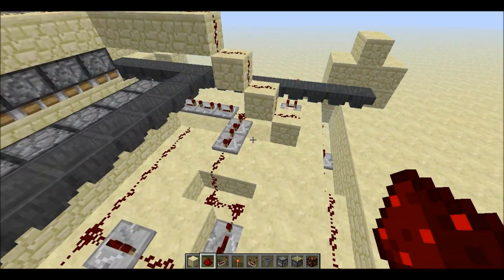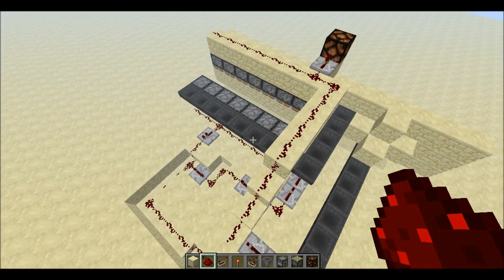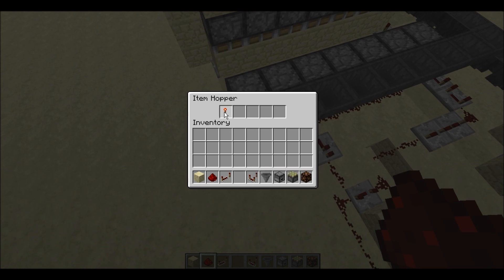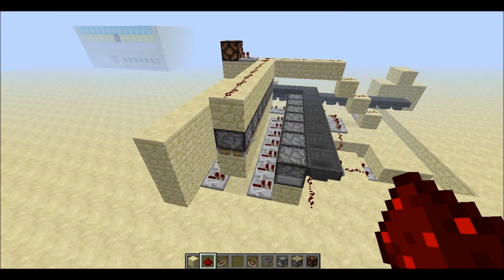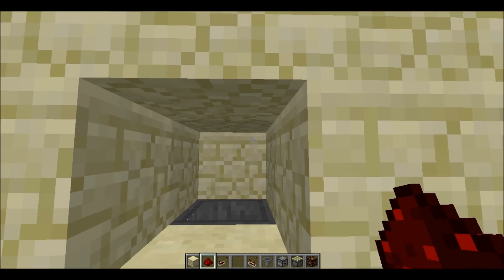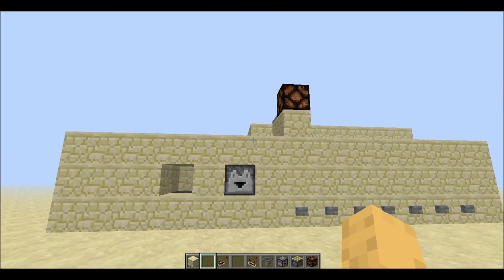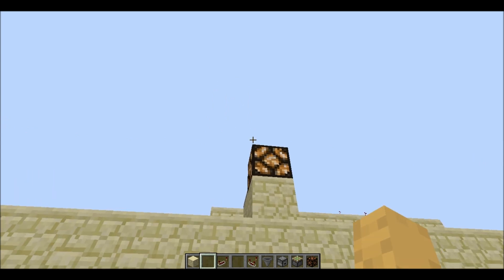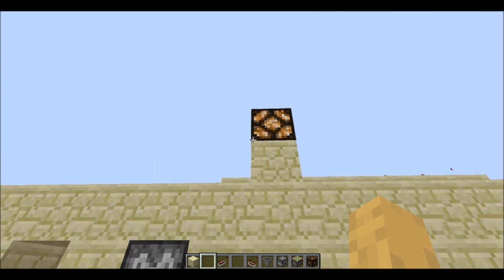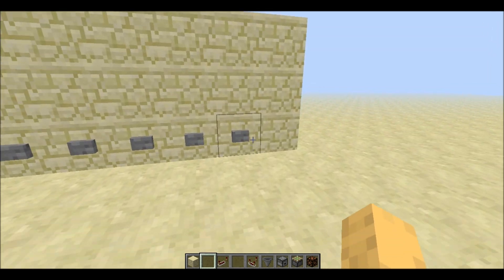This is our basic setup. Now let's put my redstone torch in here as our end hopper trigger, then we can throw our designated item in. I'll just throw in a piece of redstone dust. It'll take a little time as the hoppers have some delay, but eventually the pistons go off and the torch is lit, letting us know we can now select our item.